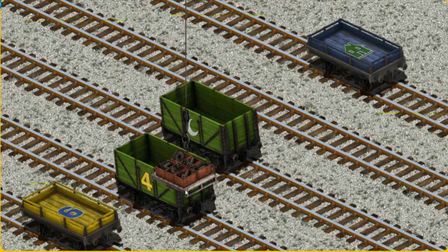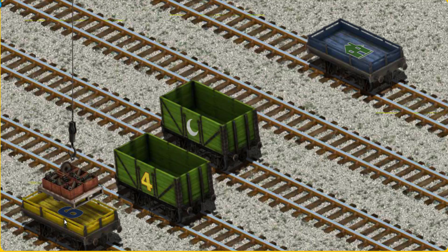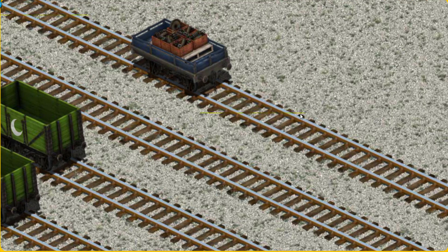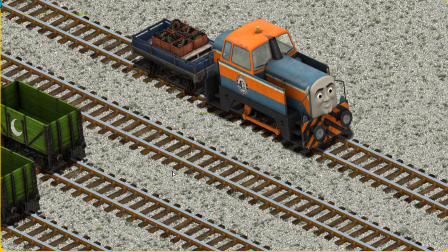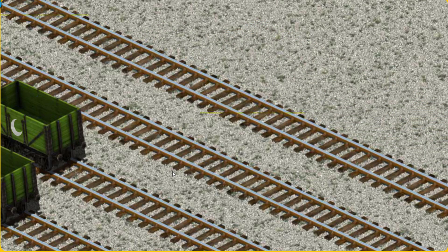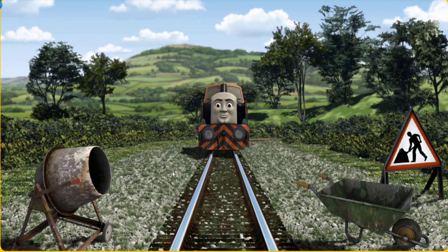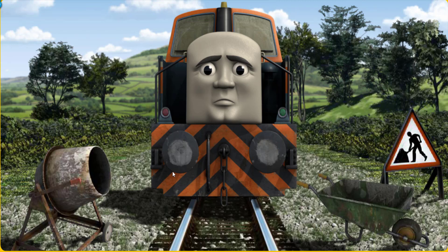Show Cranky where the blue flatbed with the picture of a green house is. You've found it! Den went through the countryside.